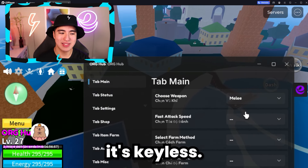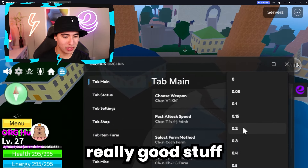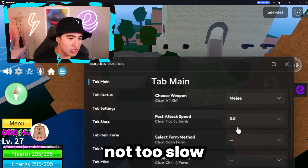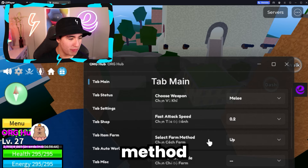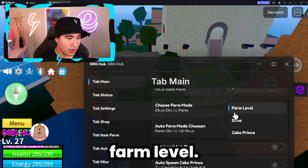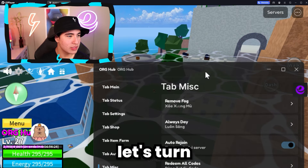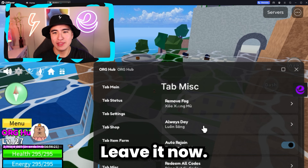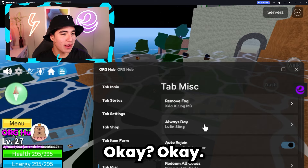Next, you're going to have to load into your game, but you're going to need an executor like Yvon, which is completely free. I have a full tutorial on how to get it, how to use it, and what it is in the last link in the description. Click on the load script button, and then you guys can click on execute. That will run the script and should load up the GUI like this.